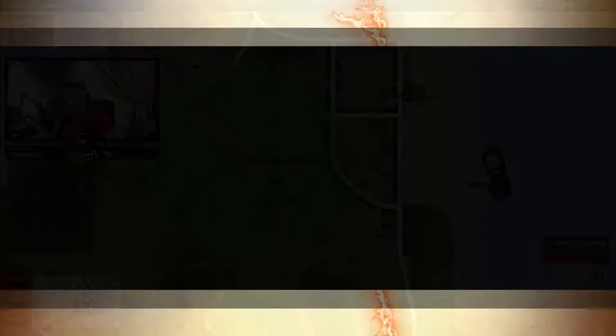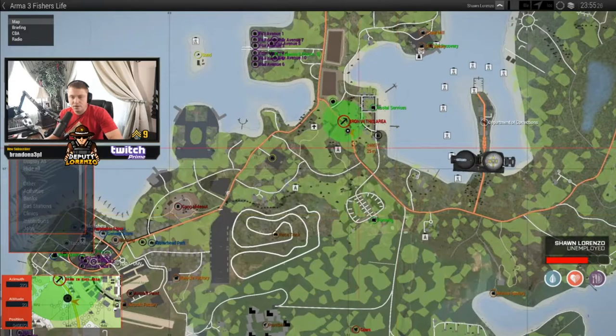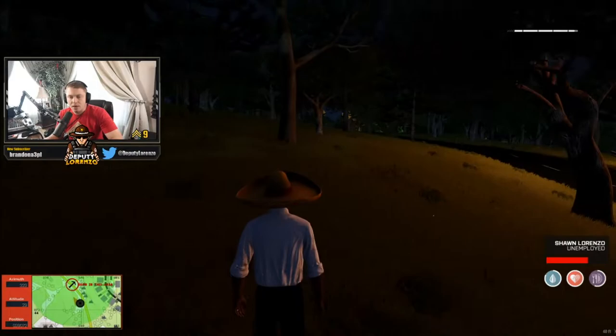We drove all the way down and now we're at the iron location. I like to find a nice flat area that's somewhat lit. Come over here into the light. Use your E-menu and the top option is 'Prospect for Resources.' It's going to bring up a menu and you're going to prospect for iron, since that's the map we bought.